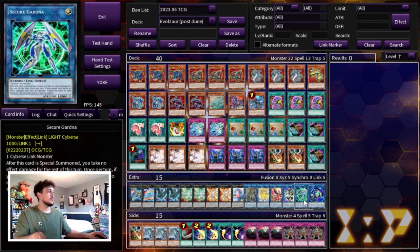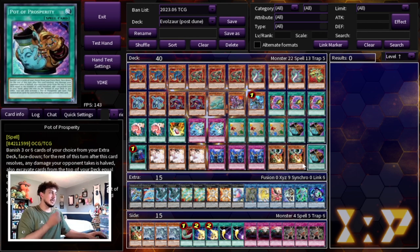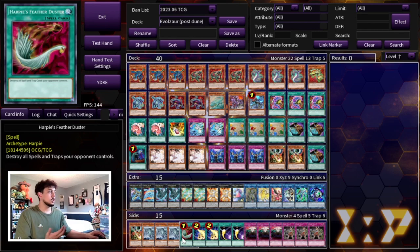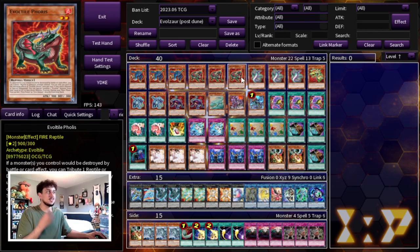Side deck is always up to personal preference. If you want to build this on a budget and skip Prosperity, you already have six search cards so you can fill those slots with the third Droll, other hand traps, generic traps, Gozenmatch in the main deck, Harakiri, a Harpy's Featherduster, or other board-breakers. That said, I still like three Prosperity if you have access to them — even one or two is great since getting to your combos consistently is really important.